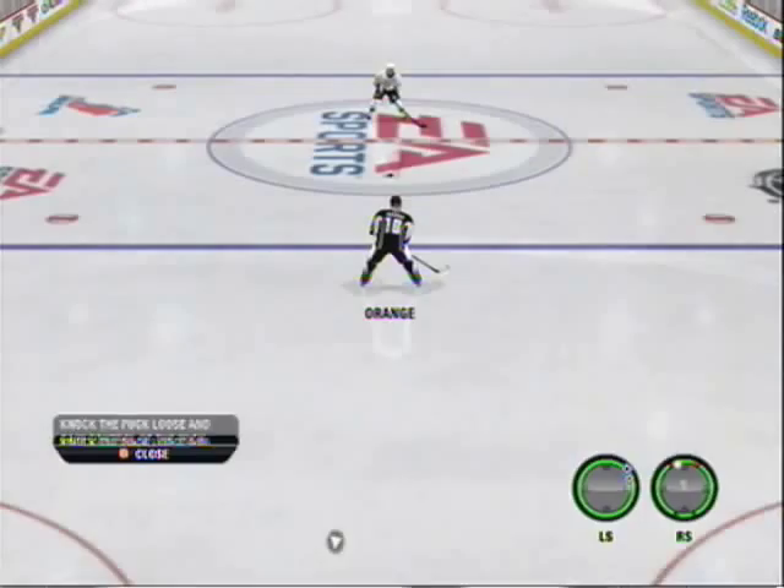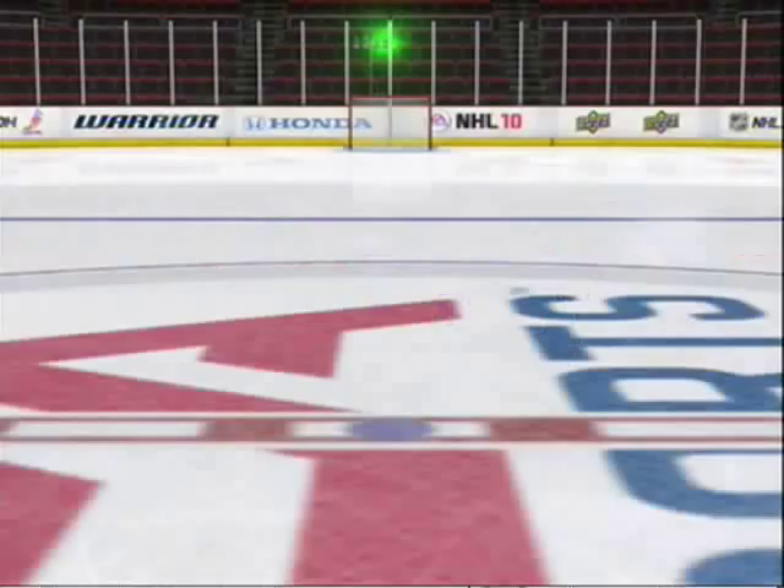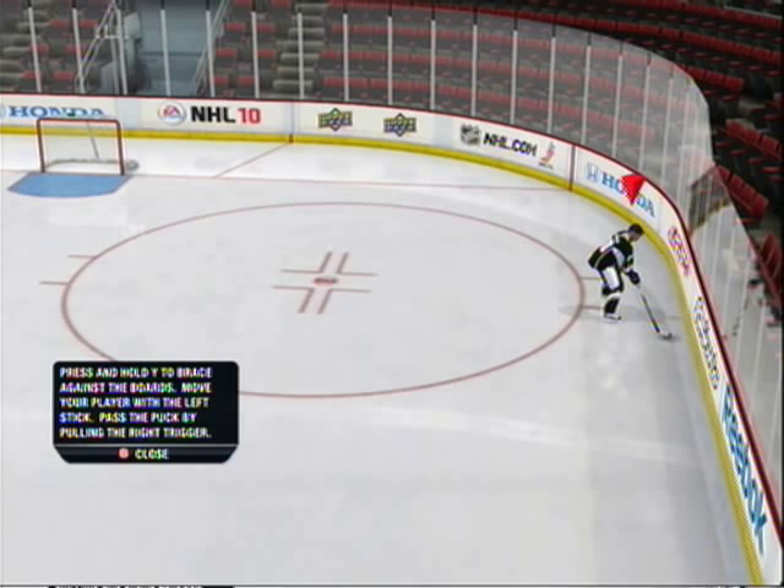Offense is only half the battle — let's see how you do on defense. To body check, use the right stick. Taking NHL 10 to the next level is the all-new board play feature. When in possession of the puck and near the boards, press and hold the Y button to brace yourself against the boards.